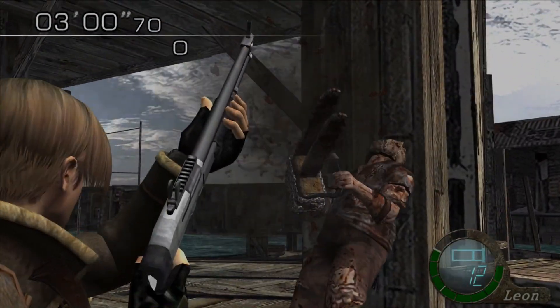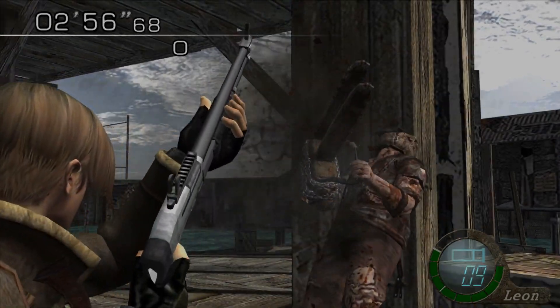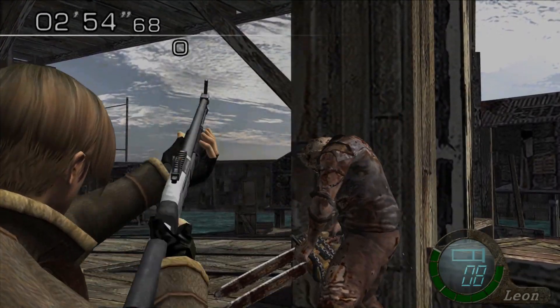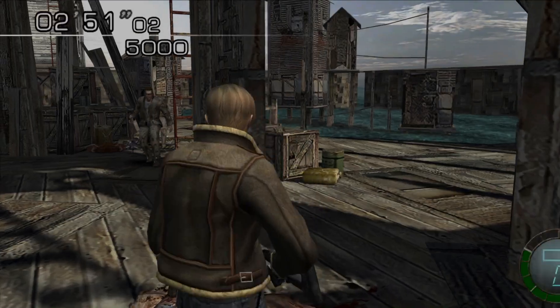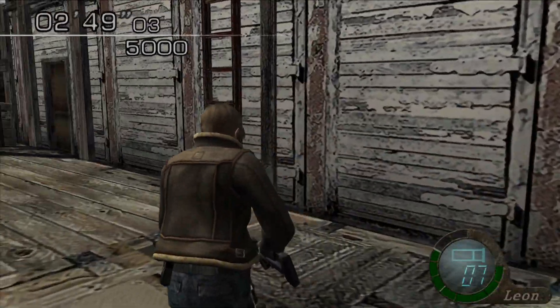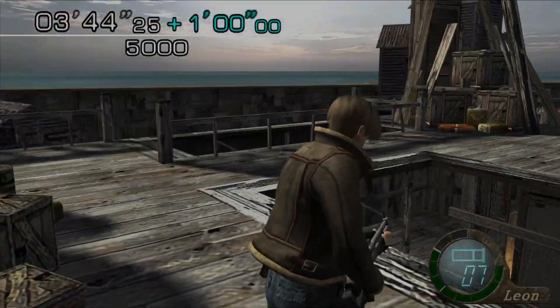Run up and shotgun him in the head. Once his recoil animation ends, shoot him again to repeat the process. He'll take 6 shots to kill. From here, you can start racking up some points. Run to the ladder and grab the bonus chest, using the dynamite Ganado as an extra grenade.